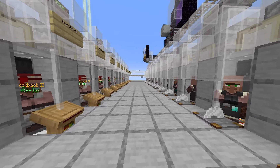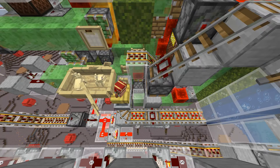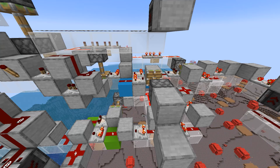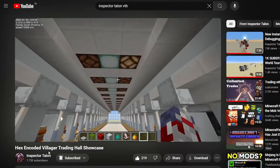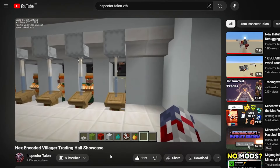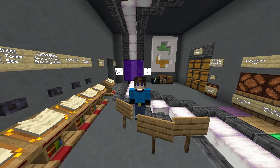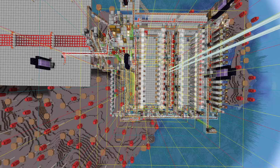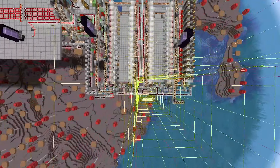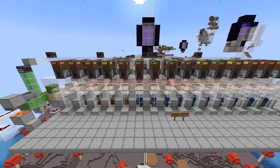The villager matrix is where all the villagers and wandering traders are stored. It is set up so that a villager in a cell can be moved to the trading position and sent back, by providing the matrix with a set of redstone signals that encode information in signal strengths, transmitted via an instant comparator line from the control room. The matrix uses cells adapted from Inspector Talon's encoded trading hall to store villagers in 5 rows of 15 cells each. Since the matrix is so far away from the player that it's never normally loaded, whenever any villager is called or returned, the first 4 rows are chunk-loaded by two portal chunk loaders on top. The last row is reserved for wandering traders and is only loaded when a wandering trader is processed.